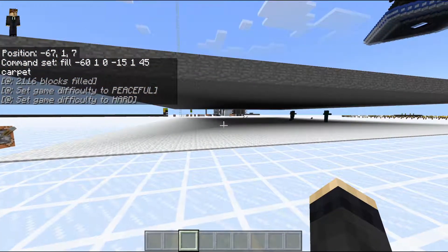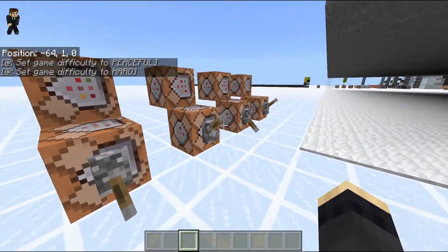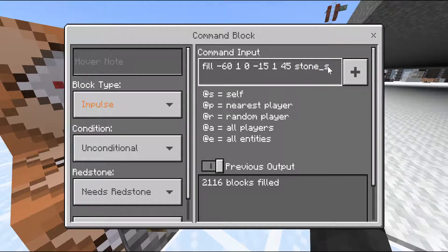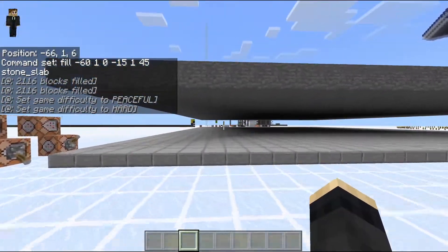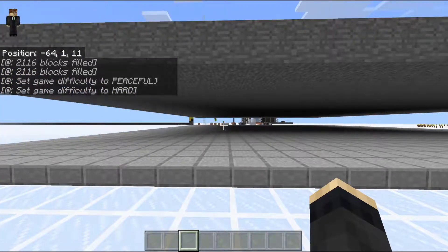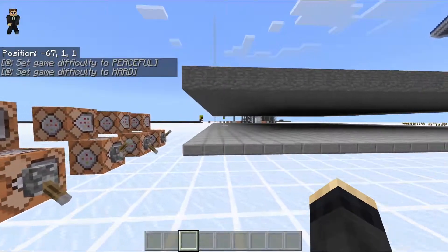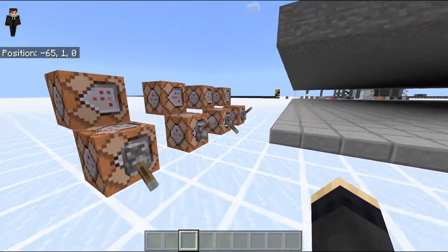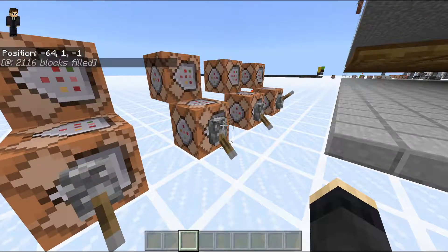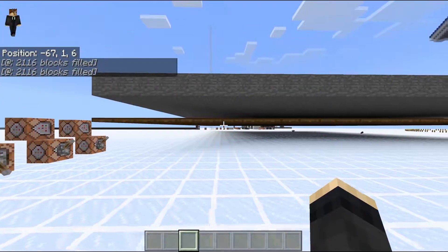As you can see, carpets also don't prevent mobs from spawning — that's interesting. Let's switch to bottom slabs. At least we have one material that can prevent mobs from spawning, which is slabs. So let's try another trick from Java: what if we block some mob heights?